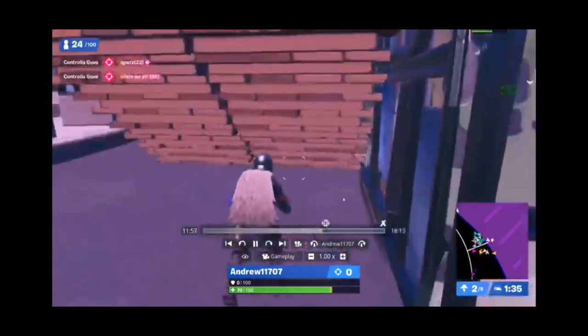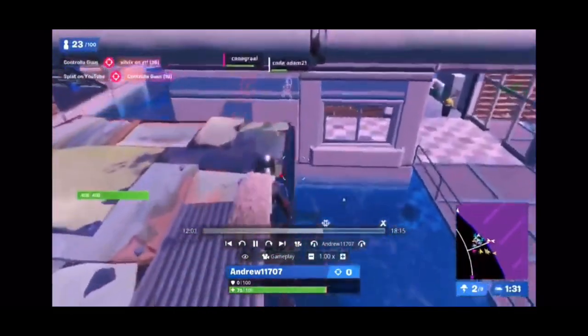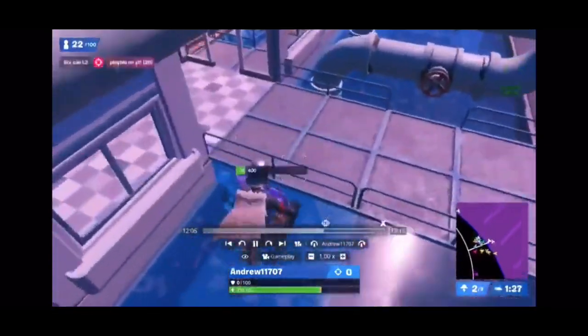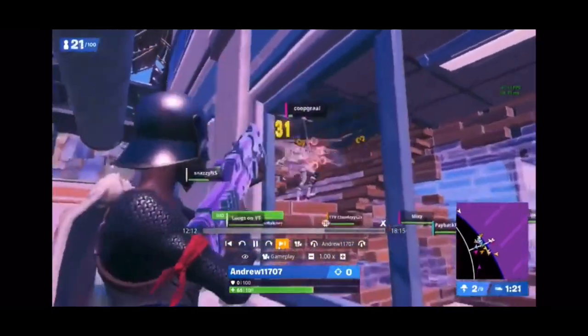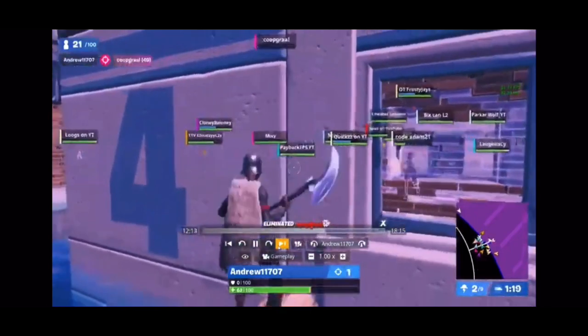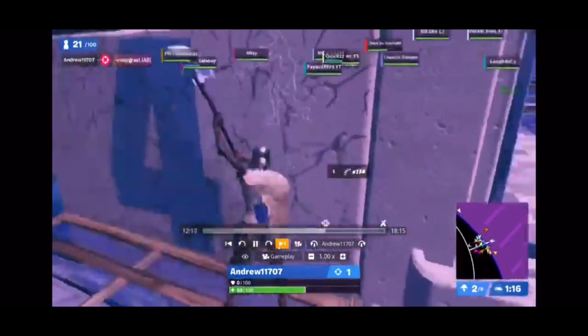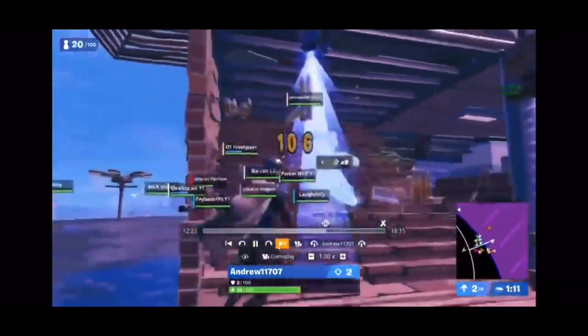I see these two kids fighting and I'm like maybe I'll third-party them — they could have some heals for me because I'm getting kind of low. I'm about to die from storm. I see this guy just standing there and I kill him — it was the easiest kill ever. This other kid I'm kind of scared of because he's literally right there, he almost killed me, I'm not gonna lie.